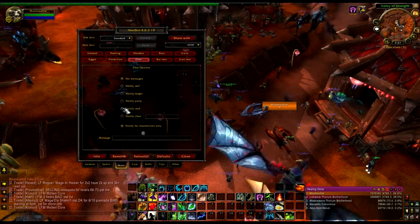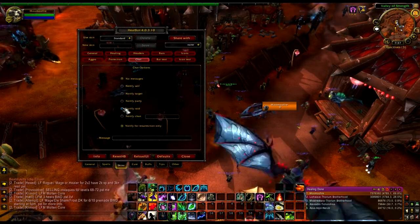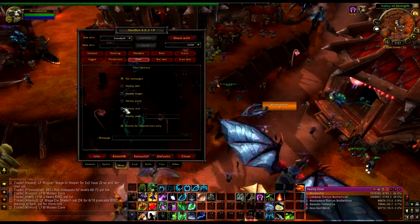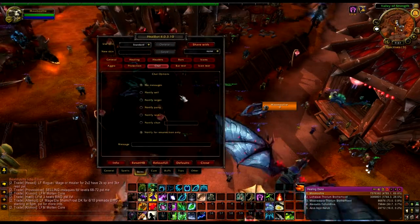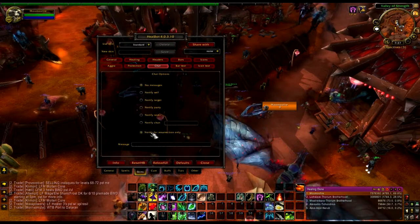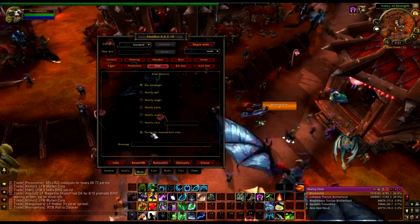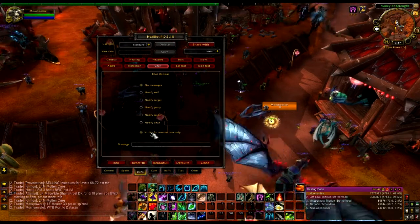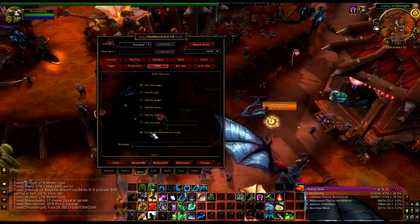I hate when people have those add-ons that whisper stuff — you're not using this spell, or you're not doing this or that, blah blah blah. I really hate those add-ons; I think they should have been banned a long time ago. I do notify on resurrection though. It's nice — after a wipe or something, if you're rezzing people, or after a boss fight and people die and you're rezzing some people up, it's nice to say who you're rezzing so the other healers don't waste their mana on the same target.